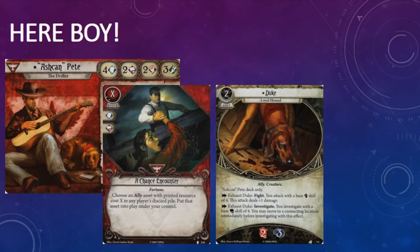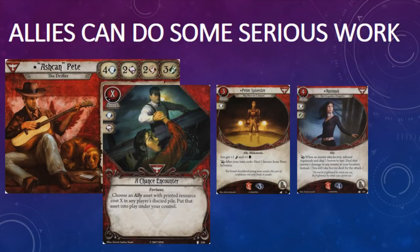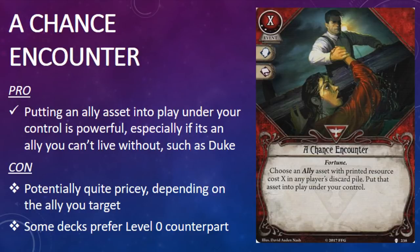Level 2 A Chance Encounter is probably a better choice for those allies you simply can't live without. The most obvious contender is Duke. If Duke happens to meet an untimely end, Ashcan Pete can play level 2 A Chance Encounter, pay two resources, and return him to play under his control. If you've played Ashcan Pete, you'll agree that bringing back Duke permanently is a much better option than bringing him back until just the end of the round. I could also see playing it to bring back allies such as level 2 Peter Sylvester or level 3 Aquinnah — allies that need more time than a turn to really shine.